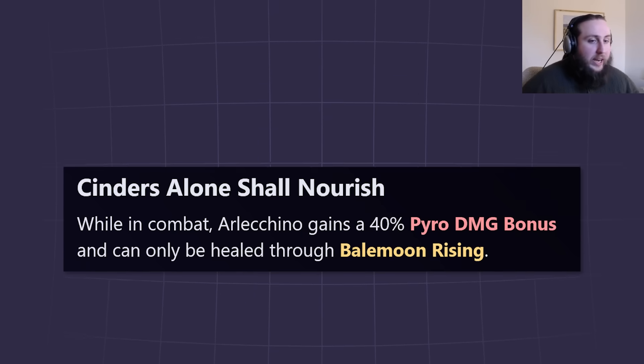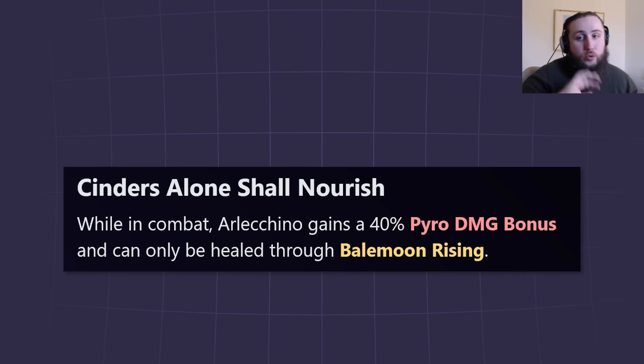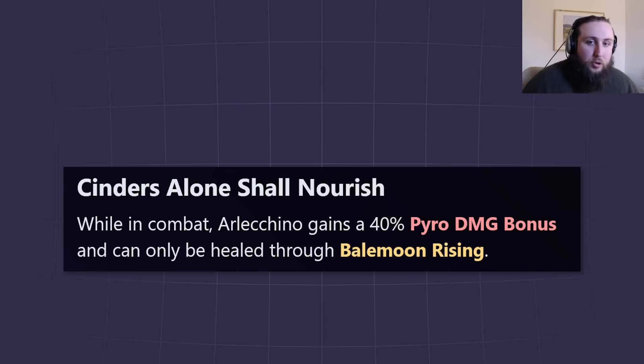Before we get into the actual kit, let's read this passive: 'Cinders Alone Shall Nourish.' While in combat, Arlecchino gains 40% pyro damage and can only be healed through Bale Moon Rising, which is her ultimate. So she cannot be healed by healers. As we're going to see later, using your ult ends your rotation basically, so you can't use your ult in the middle of your damage-dealing window to heal.